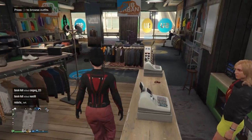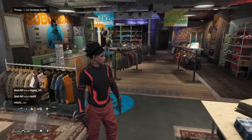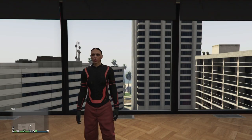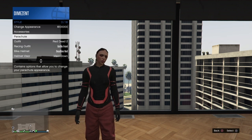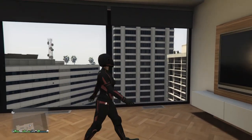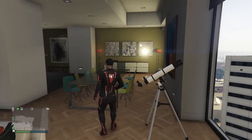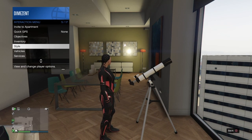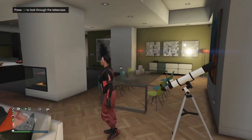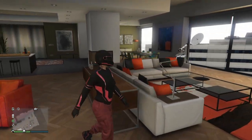Now I'll show you how to put the Tron helmet back onto this outfit using the telescope glitch. Make your way to your apartment and make sure you're wearing the deadline red outfit. Run past the telescope, hit right on the d-pad, then press and hold the touchpad down — the interaction menu should pop open. Go to style, then outfits, and select the outfit saved with your red joggers and Tron top. Once you walk away from the telescope, you'll see the helmet is on the outfit.